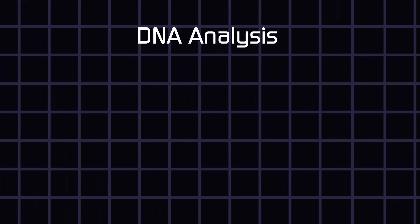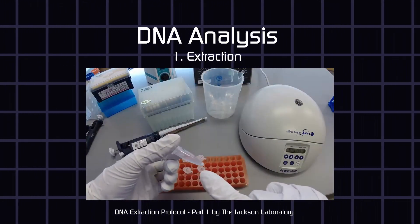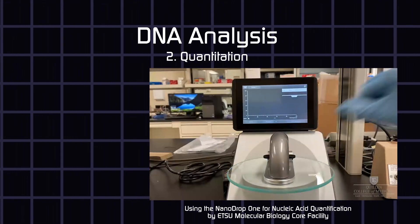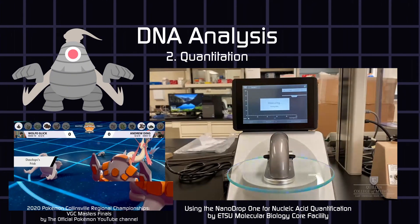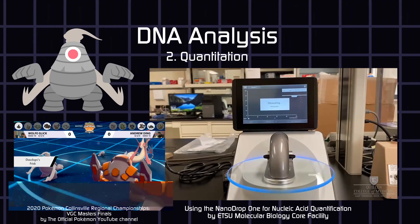In forensics, DNA can be analyzed in 4 steps. Step 1: Extract the DNA. Step 2: Quantitation — check how much DNA is extracted, make sure the DNA isn't from surrounding bacteria, and that the DNA is in good enough condition to go on.